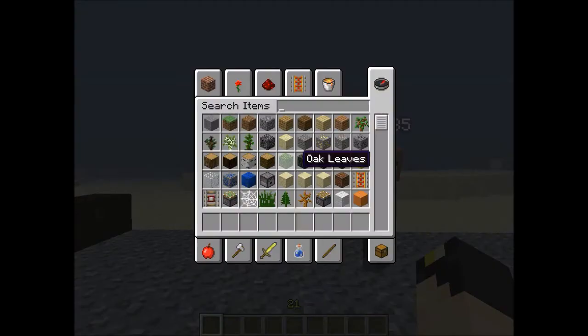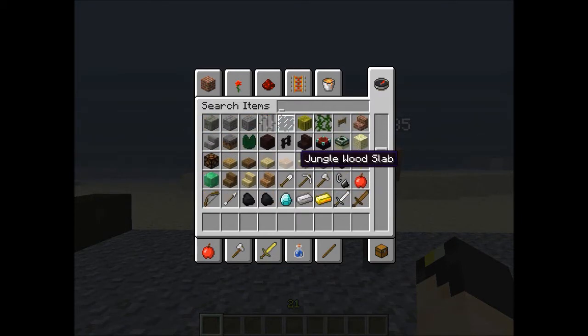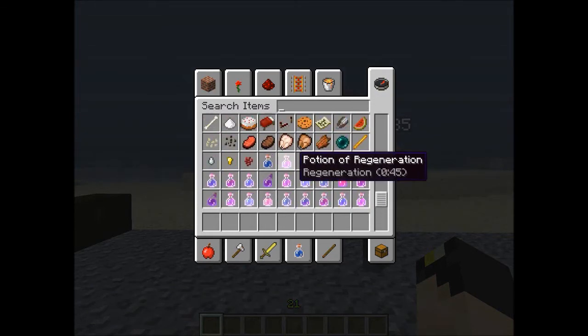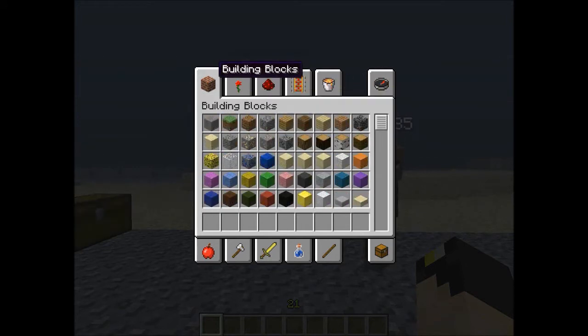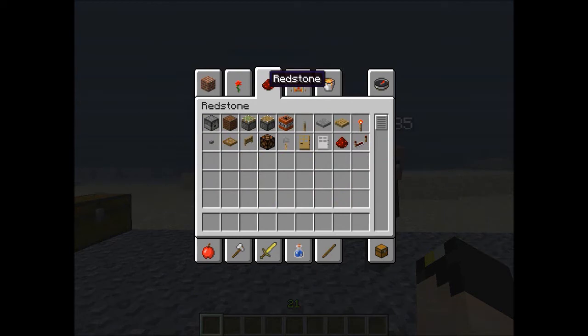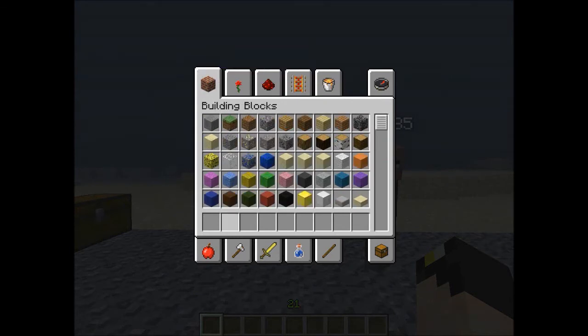They reorganized the creative inventory — building blocks, decoration blocks, redstone, transportation, miscellaneous, food, tools, combat, brewing, and materials. That's a lot easier to navigate.